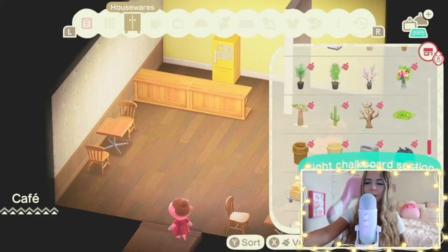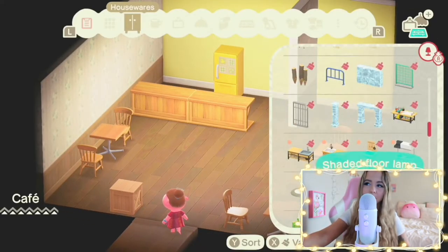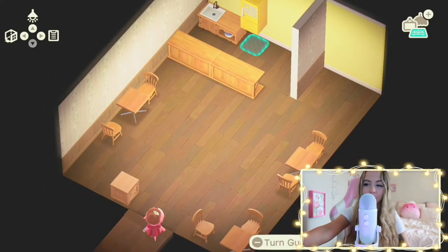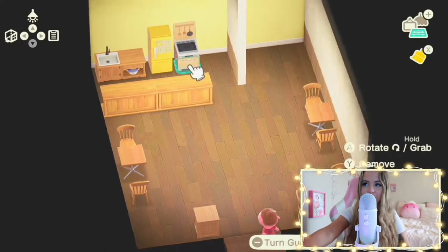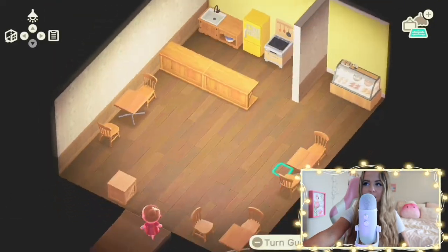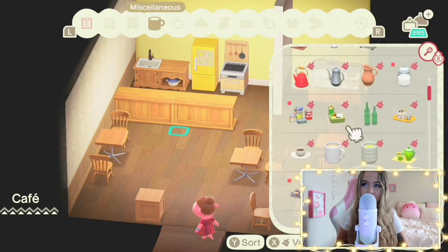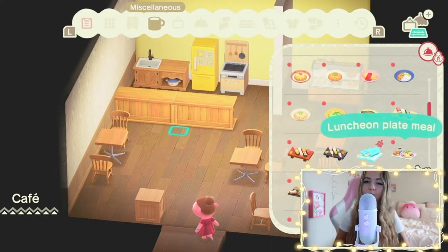Now I'm working on the little kitchen behind there. I didn't want to make it look too crazy — I wanted to just make it look like someone's kitchen at their home. Very casual, very chill. I also put a little pastry display case there so that people with a sweet tooth, like myself, who maybe want something sweet in the morning can find it.